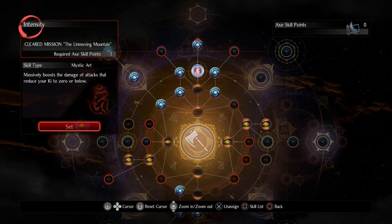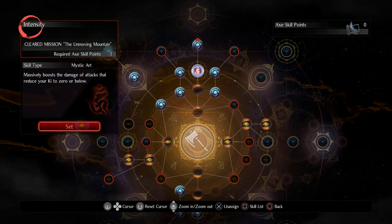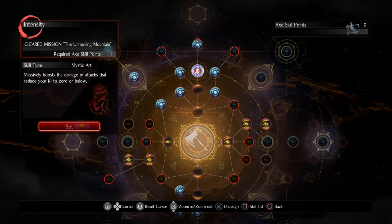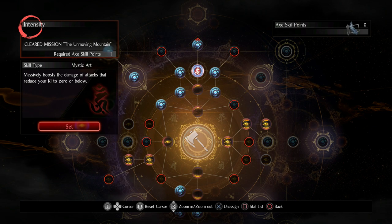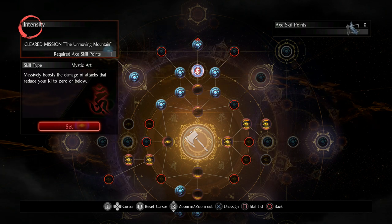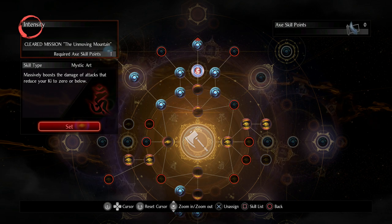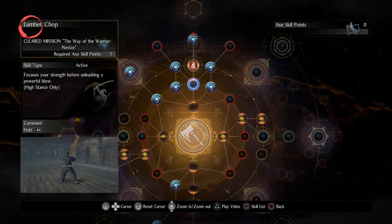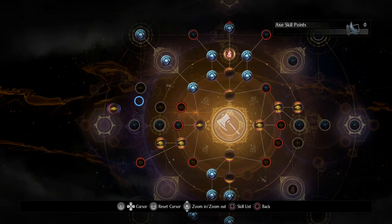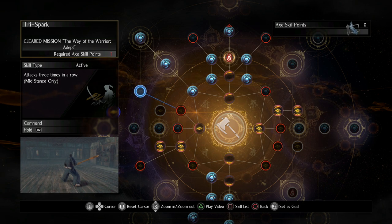When you're over 70 you receive a penalty on ki costs for attacks — which is normally horrible, but with the axe using the Intensity strategy that's something we can take advantage of. With my other build I'm intentionally overweight, in C agility on purpose, so I can take advantage of Intensity. Strong attacks with that setup reduce my ki to zero with just one hit — Heaven and Earth, Rumbling Earth, even Lumber Chop or Tri Spark.